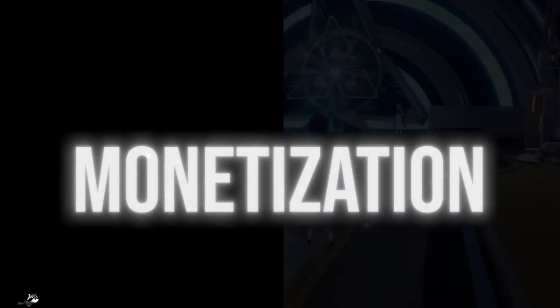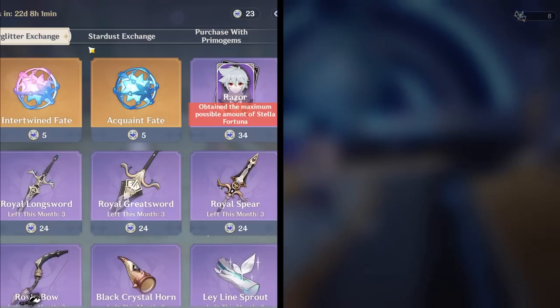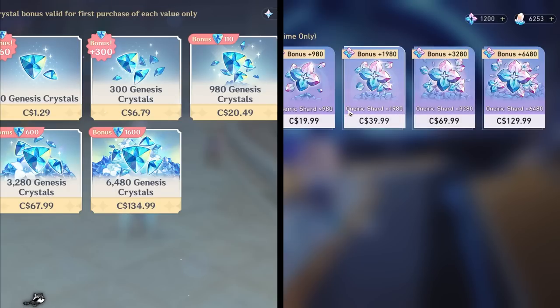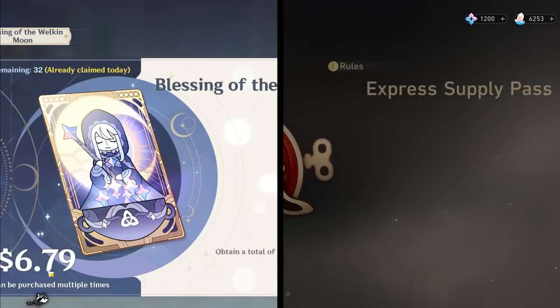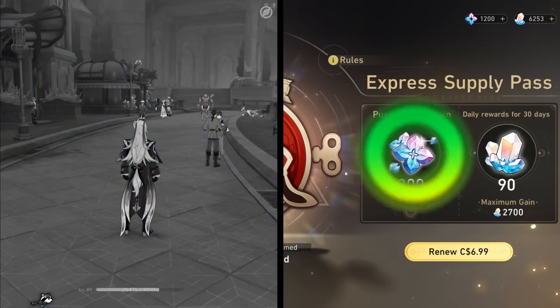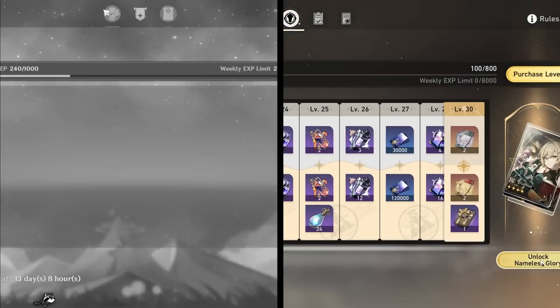Let's kick the needless comparisons off with one of the most important things in a gacha game: the monetization. Given that they're both run by the exact same company, it's no surprise that they are almost identical in how much things like Top Ups, Battle Pass, and Welkin Moon cost. As far as the Canadian PC version goes, Honkai Star Rail is marginally cheaper in the Top Up and Battle Pass department, but oddly about 20 cents more expensive for the Welkin Moon — or as I call it, Space Welkin.